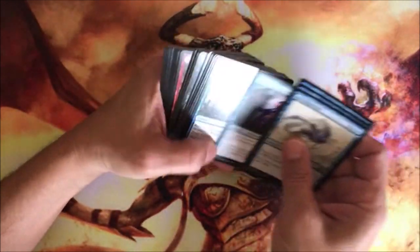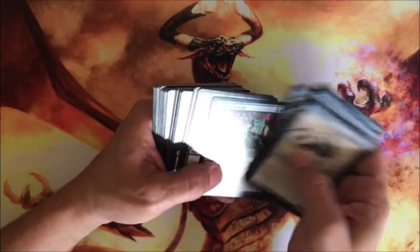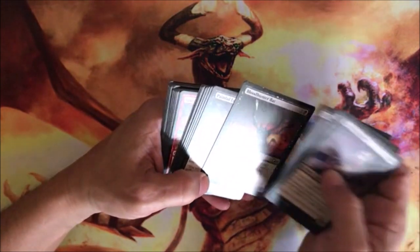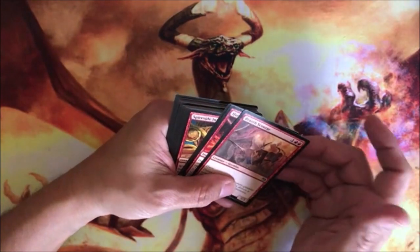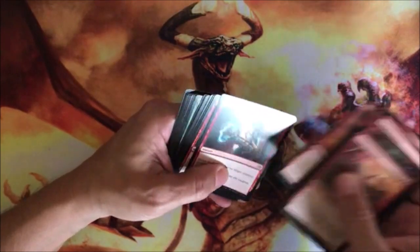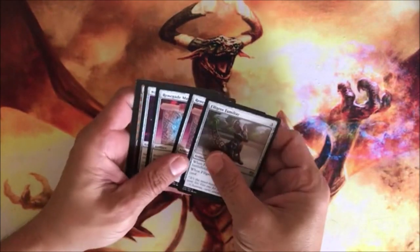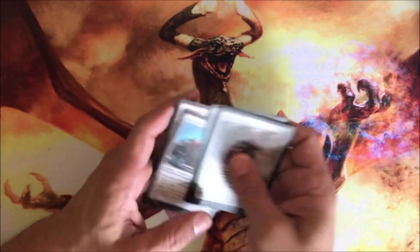Then blues — looks like most of the creatures. There's Negate, Malfunction, Essence Scatter. Going to your black cards: Gearshift Vampire, deathtouch, mummies, zombies, flying bats, black destruction cards. And your reds — always going to be bash-them-up cards: Hijack, Fling, Shock. Then your green cards — if you threw all these together you'd get an idea of how it works. And some artifact things: Renegade Map, plus a freighter and a crusher.